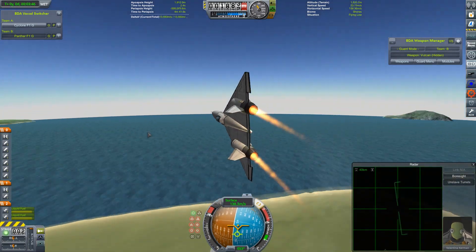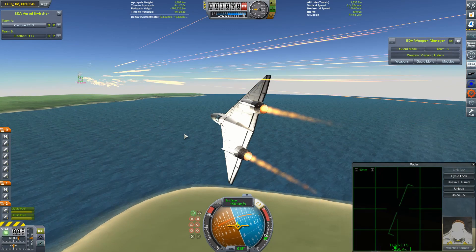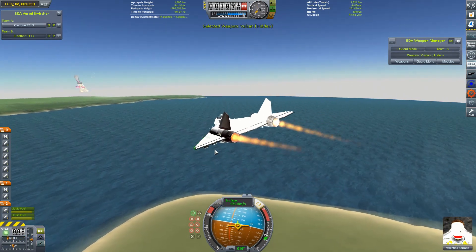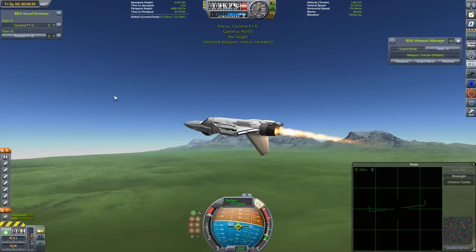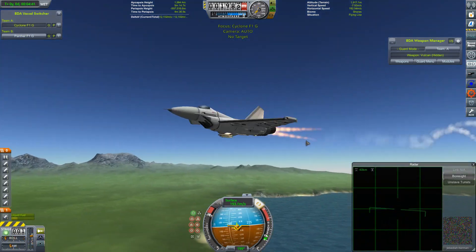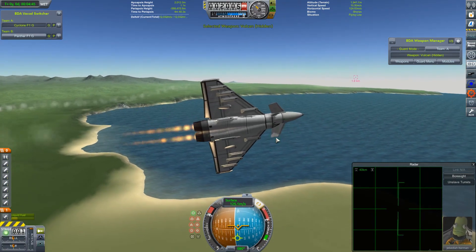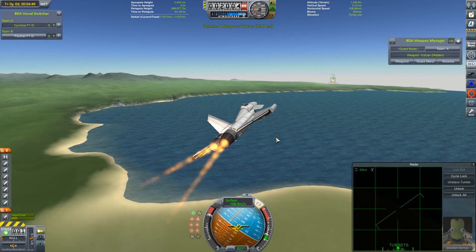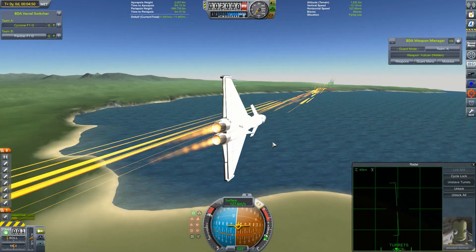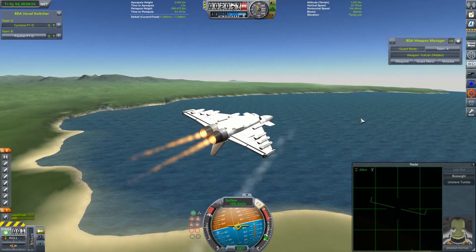Both craft turning around to try and reacquire. Jebediah getting his guns off first — oh! Valentina loses her nose cone. Jebediah, I think, is largely unscathed. Is this revenge time for Jebediah? The Cyclone pulls around hard — the Panther getting its guns away first, but now Jebediah... and now it's Jebediah's turn to get scorched.